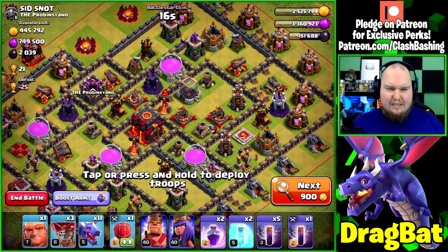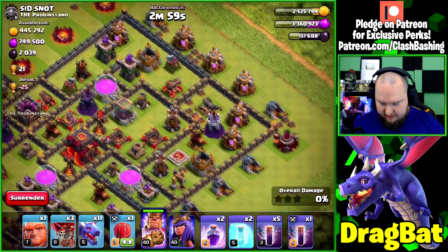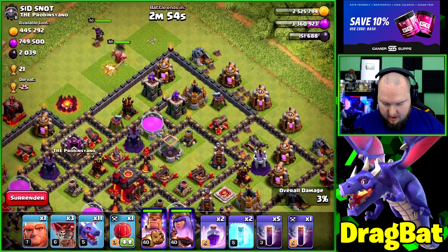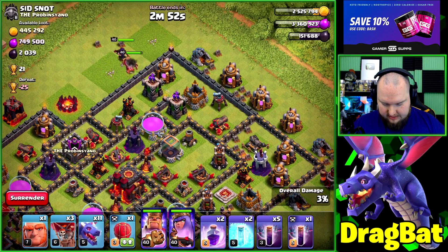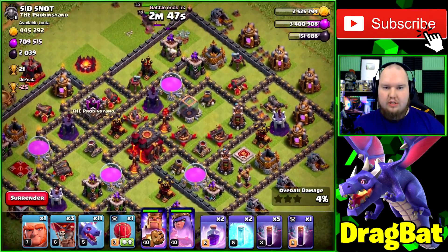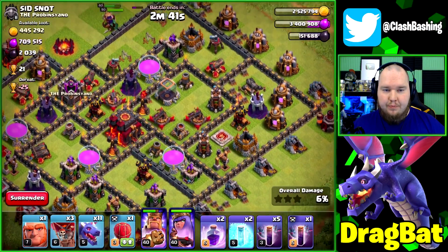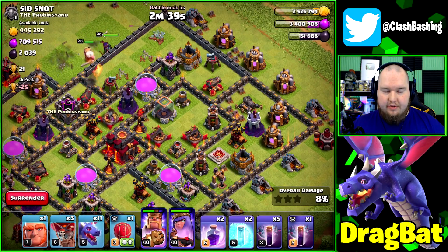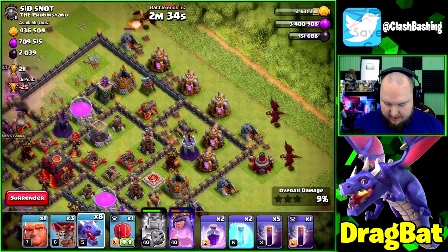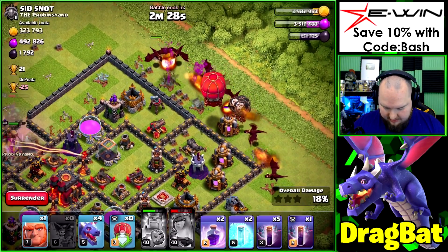Let's find some huge loot. We've got a good amount of elixir here, which works out pretty well — we need gold and elixir. I'm going to throw my heroes in over here and let them try to take out this air defense and this air sweeper. It seems like there are two ways to do this: you can open with the bats, or you can throw the bats in as your dragons are working in. We're going to throw the bats in as the dragons start doing their thing.